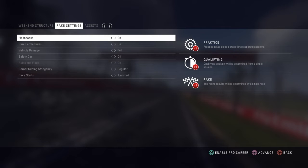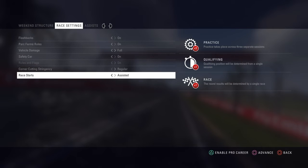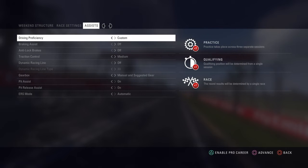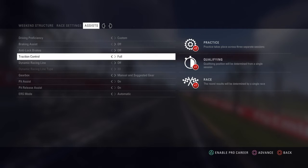For the AI, I tend to run at 90 — I think that's reasonable for me at this moment; I might increase it a bit but for now 90 is fine. We decided to add the safety car, corner cutting penalties, and race starts will be manual. I have no experience with that either, but let's see how it goes.